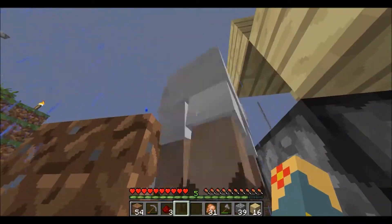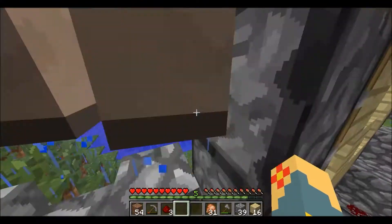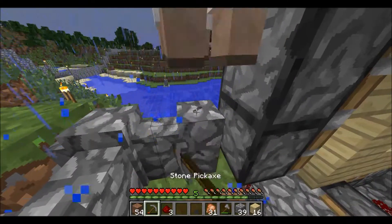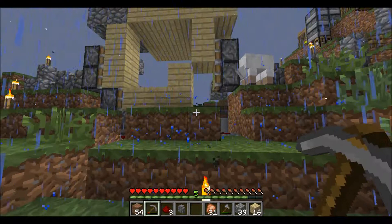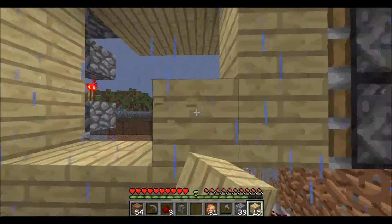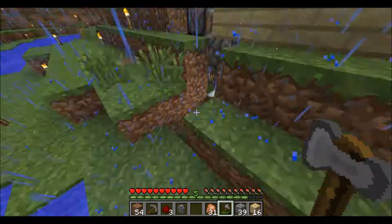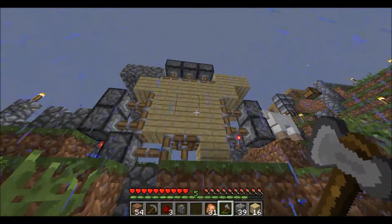Hi sheep! I know you don't wanna be in here — go on, go be free. You're in the way, sheep. Go be free somewhere else. Silly sheep. There we go. Finish this off by placing the block here again. And let's see how it looks. That is so smooth! That is so smooth — look at that!